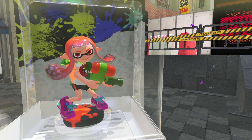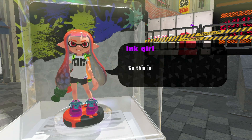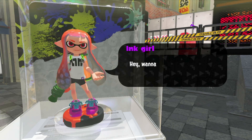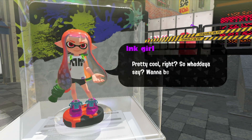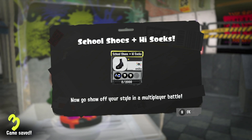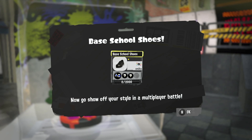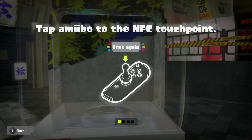The next one is the Inkling Girl in orange. We've got some school shoes with high socks — interesting — and we've got Basic School Shoes as well.